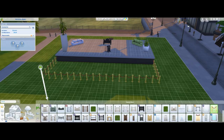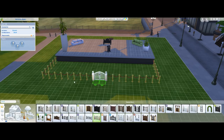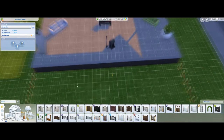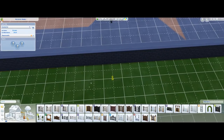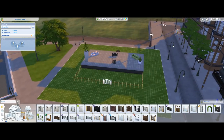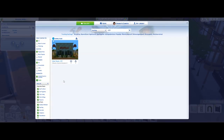It's a cool touch to add a fence to keep your fans standing in the right area. Place a door so they can get in. Once the concert starts, they're going to gather around in a circle. That covers the basic steps of creating a stage.